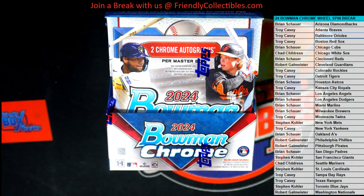Good luck guys, we're going to do it. This is 2024 Bowman Chrome Baseball and this is box 103 done in wheel spin format. Be sure to get in box 104 which has been listed on the site. We also got HTA Choice now in wheel spin.